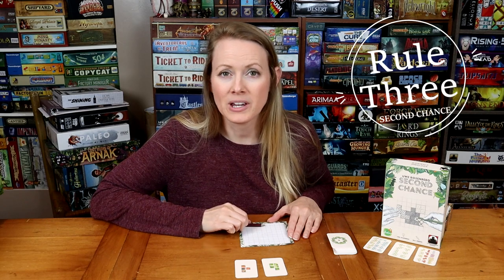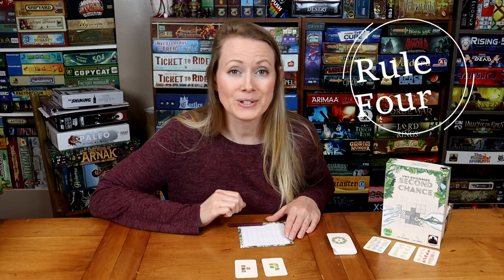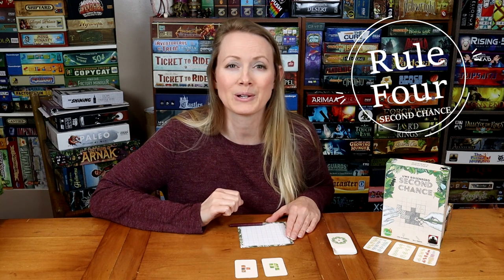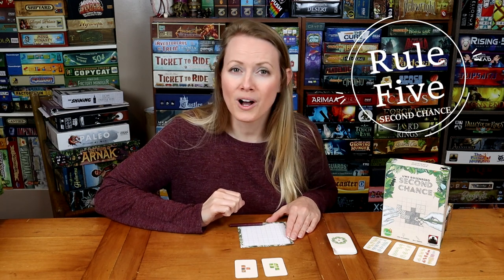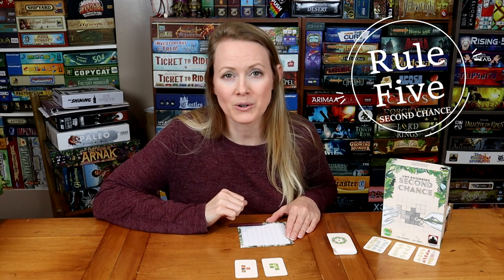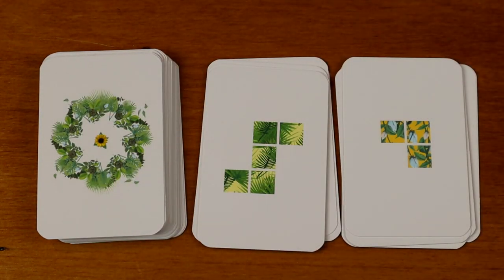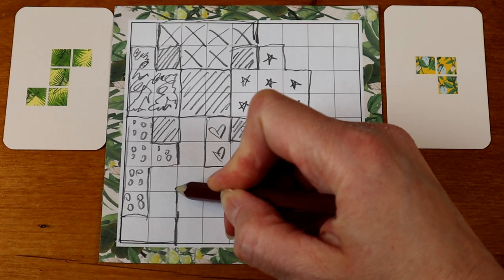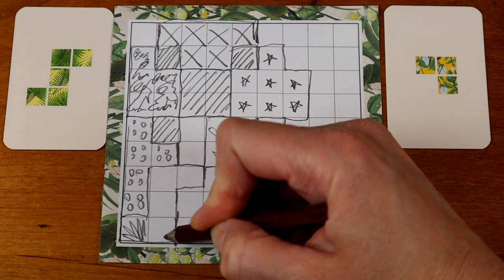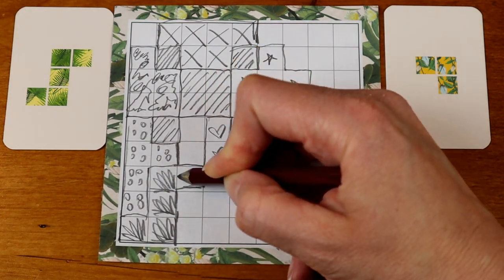What you're not allowed to do is change the location of previously drawn puzzle tiles. You're also not allowed to overlap or draw on top of previously drawn puzzle tiles, and you're not allowed to draw in a way where your puzzle tile will go outside the borders of your grid. For example, if I flipped over these two puzzle tile cards, I might select this one and place it here. It's easiest to outline your puzzle tile shape and then fill it in with a unique design to differentiate your puzzle tile shapes from each other.